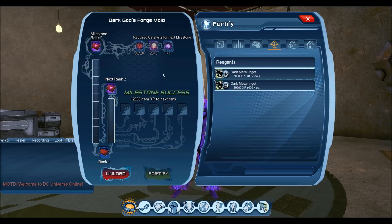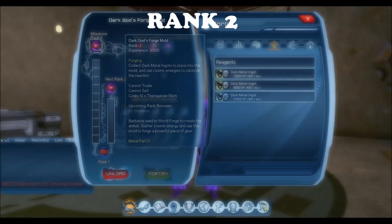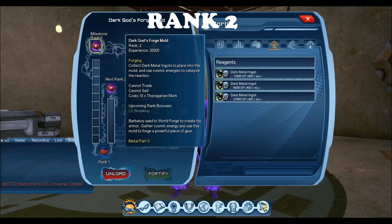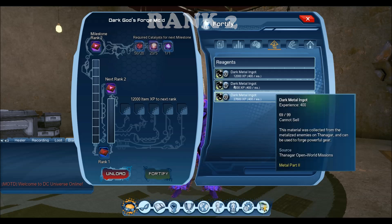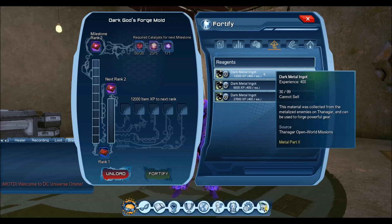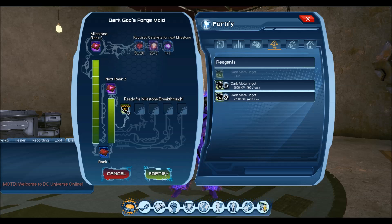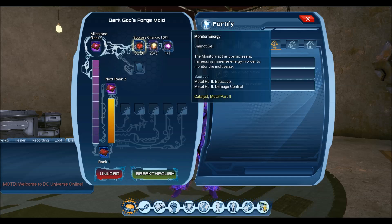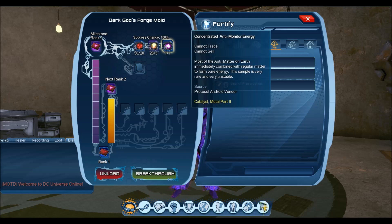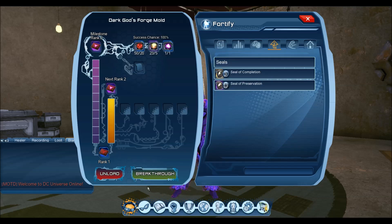We have successfully broken through to rank one. For rank two of the Dark Gods Forge Mold, you will need 12,000 XP — which is 30 Dark Metal Ingots. Once you have enough to fortify, you'll use 20 Monitor Energies, five World Forge Essences, and one Concentrated catalyst (125 marks off the vendor). This will break through to rank two, and once again it's a 100% success chance.